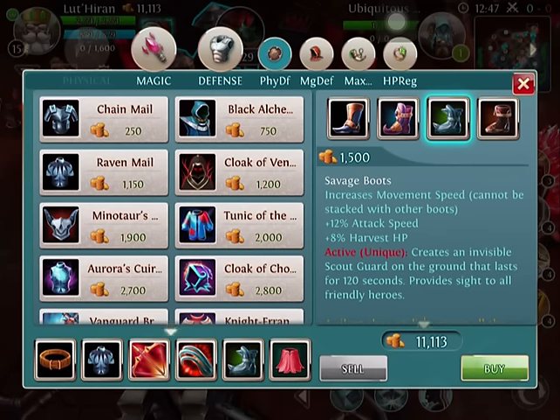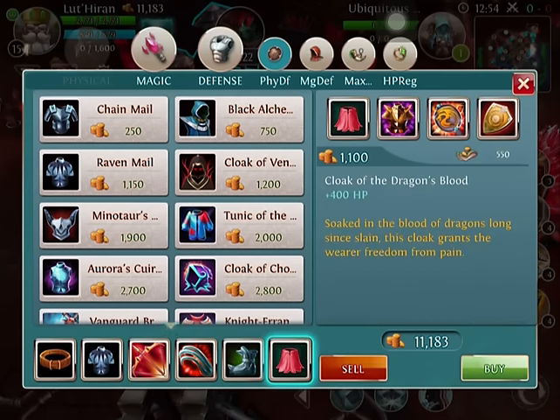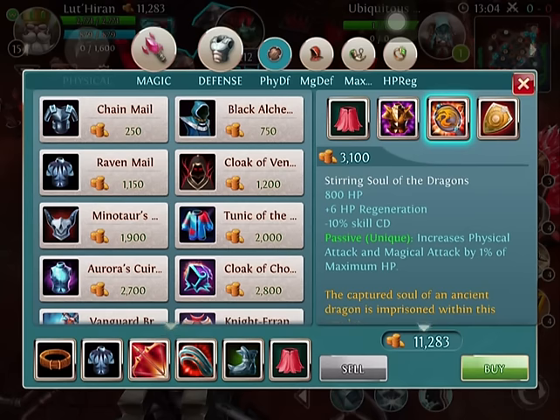The Savage Boots are really good for Paladin because they increase Attack Speed as well as giving him 8% Harvest, which is nice. At this point I want to build maximum HP, and my HP item is going to be the Steering Souls of Dragons. The reason for this is because the 10% CD reduction is going to give me a couple seconds less on some of my skills.